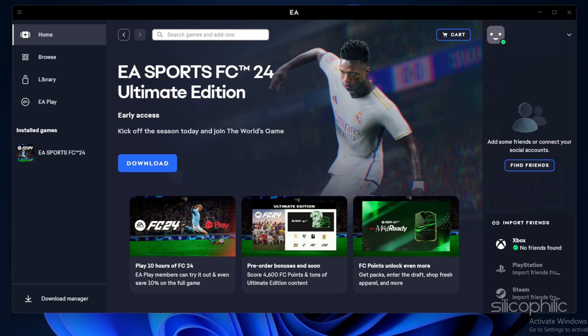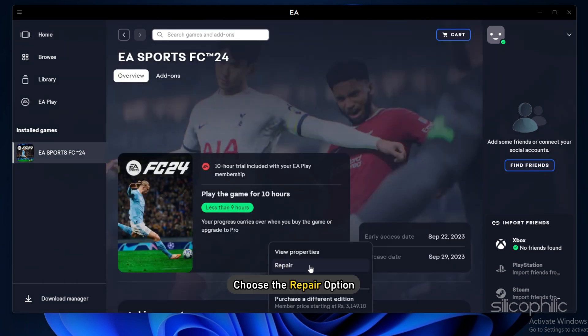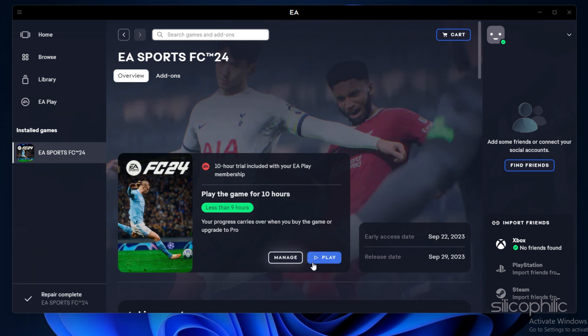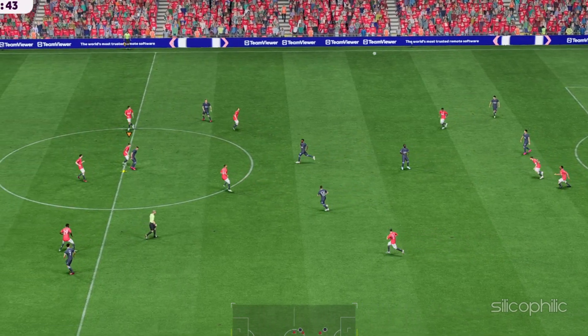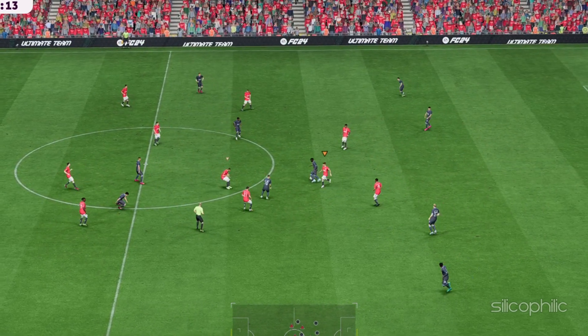On EA Desktop, click on My Collection, then choose the Repair option. Wait till EA verifies the game files. Restart the game and check if the issues are resolved.